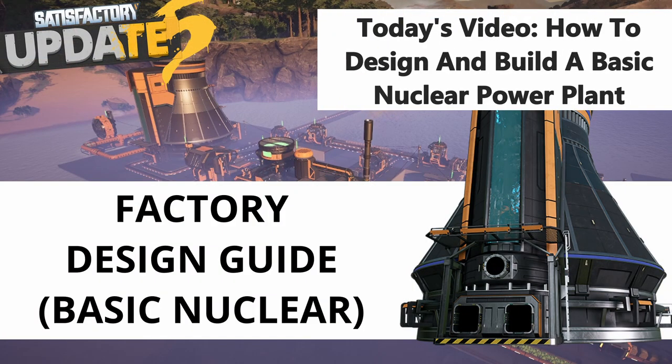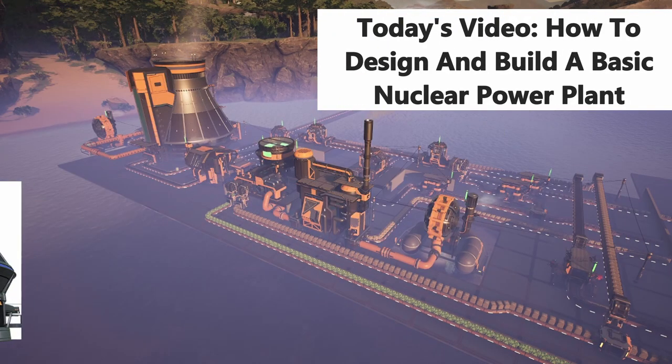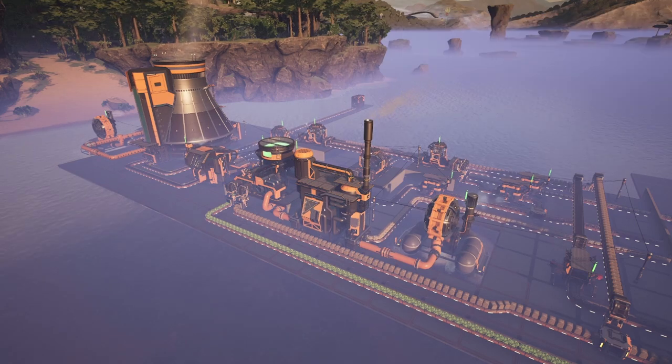Hello everyone, my name is Dekoba and welcome back to Satisfactory. Today we're going to be going through the process of designing a simple nuclear power plant and how you might be able to use this method to design any sort of factory that you might want to build, no matter how simple or complex. I get a lot of questions about how I come up with my designs and that's what we're here to answer today. Everything is timestamped in the description below, so let's get into it.